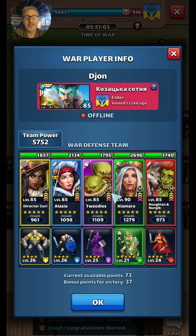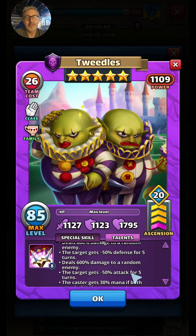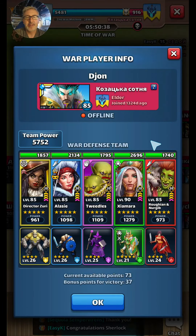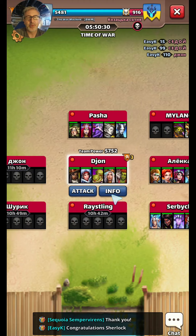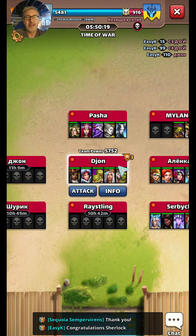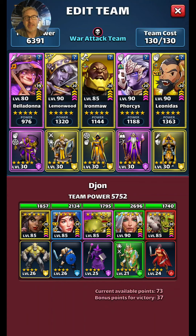It looks like Dijon. This team — Tweedles — is a pretty nasty tank there. 600% damage to a random enemy, and deals 600 damage to another random enemy. So Tweedles hits hard. Zamara hits hard. Probably don't want to take any mana buffs here. I don't really have any buffs except Zamara. I am going to take — let's look at this — throwing Rock in there. I want to test out Lemonwood. I think we're good to go.